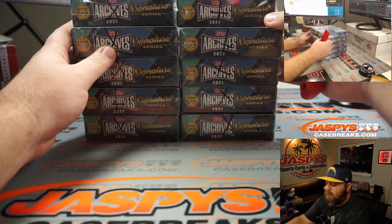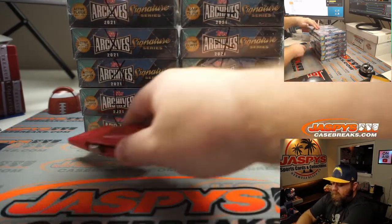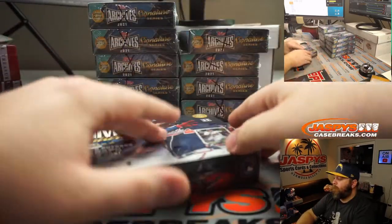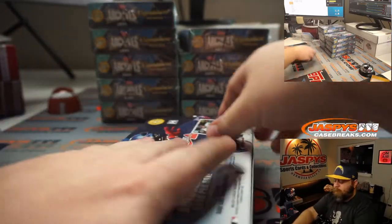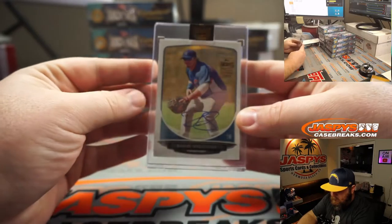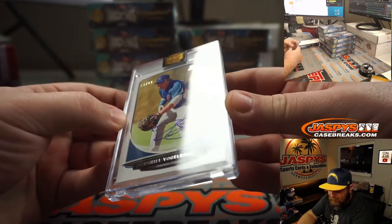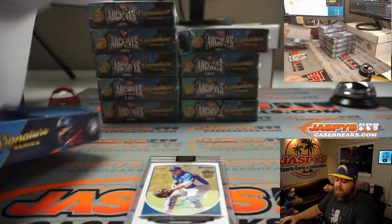I didn't do the first half. Joe said there was no one-of-ones, no nothing in there. So hopefully that means all of you — the best was saved for now. Good luck. Starting off with — hey, there's the guy we were just talking about. Dan Vogelbach, 47 out of 99. He's a really big guy, but his Bowman first card — he was huge. I was just talking about Danny V.